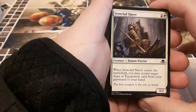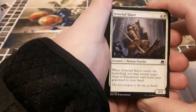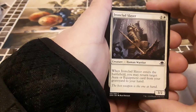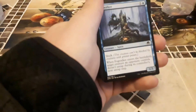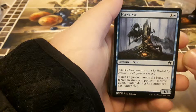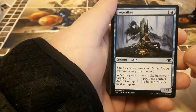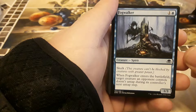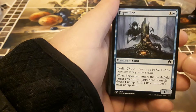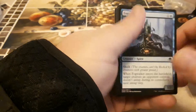We got Ironclad Slayer — one white, two other, human warrior, three two. When Ironclad Slayer enters the battlefield, you may return target aura or equipment card from your graveyard to your hand — that's cool. We got Fog Walker, a spirit — one blue, one other, for one three, with skulk. Skulk means this creature can't be blocked by creatures with greater power. When this card enters the battlefield, target creature an opponent controls doesn't untap during its controller's next untap step — awesome.